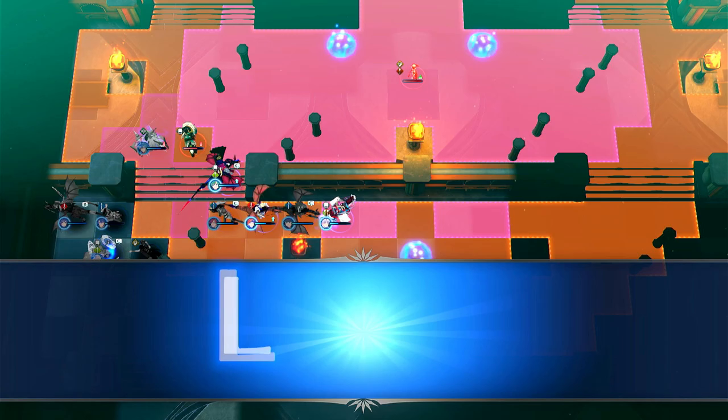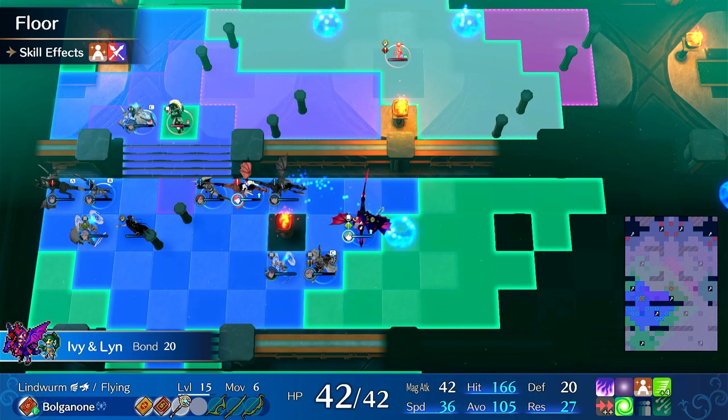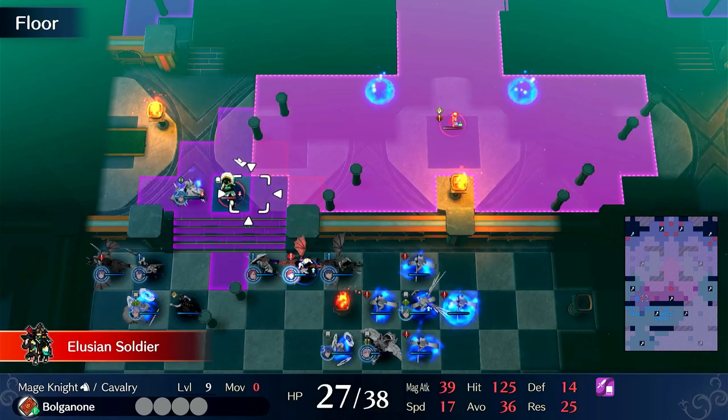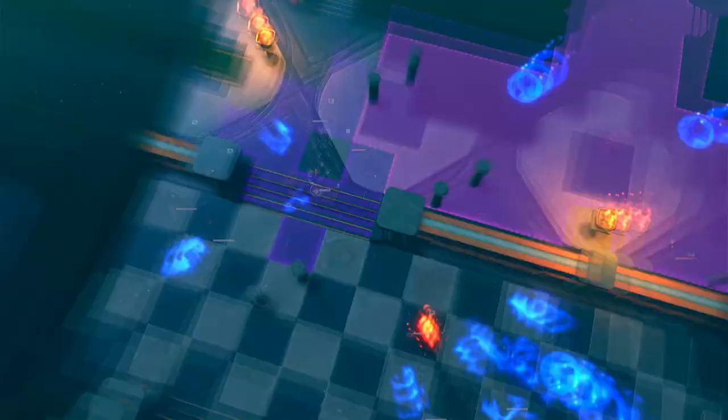Unfortunately she's going to be in a bad position, but we can do one of these just to be safe - kind of body block. Then we'll whack this - can't miss at 100% as far as I know. So what I did there to manipulate that hit was I went back before Maren attacked, and because Maren hadn't attacked yet, the RNG was different, so it just re-rolled it.